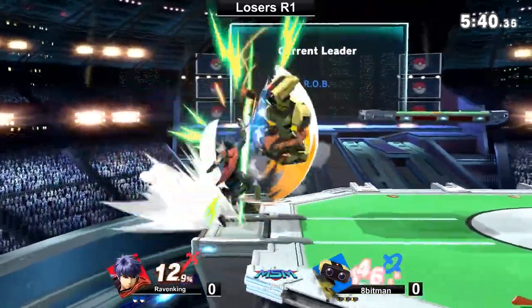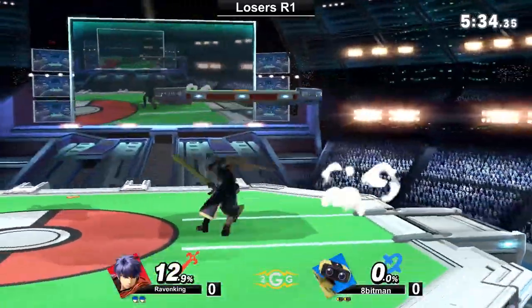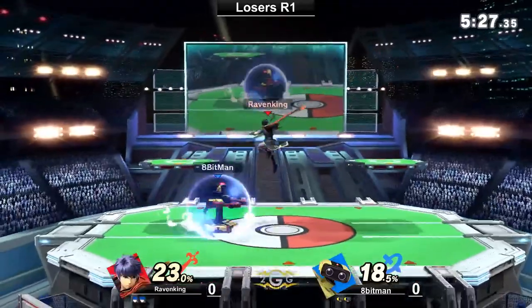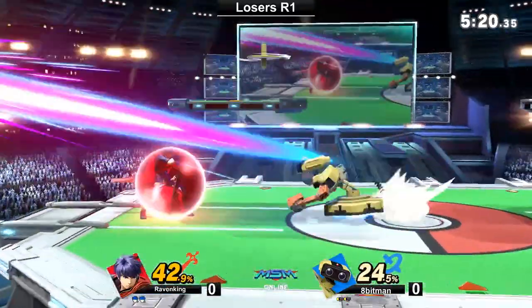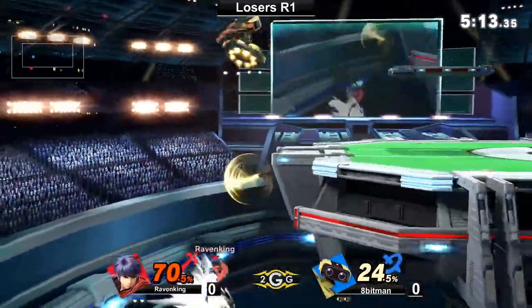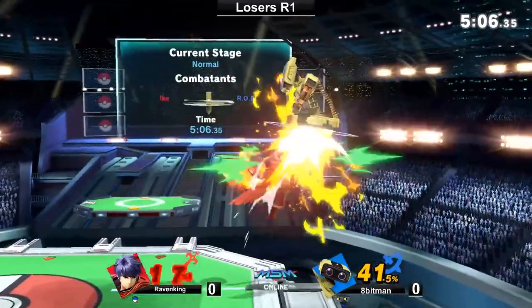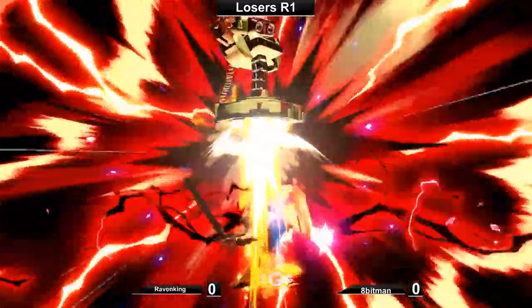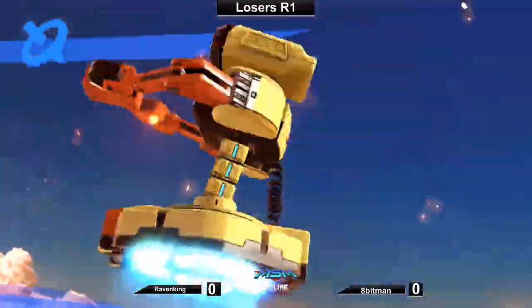It's a rough spot to be in, especially early in the series. Going to be really interesting to see him come back. There's the eighth hit for the stock finally. That's one thing that really separates a lot of the Ike mains — knowing when to use out-of-special out-of-shield. It's a great way to break away from close-quarters combat, and you can also use it as a kill confirm. Gyro up — that's going to set up a good amount of damage, and that could be death! That is your life, man. What a sequence!